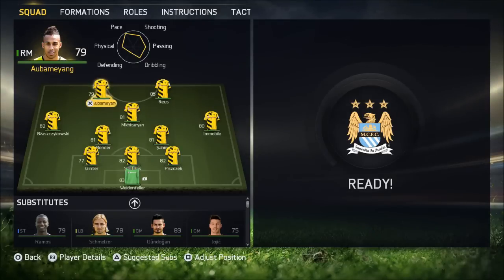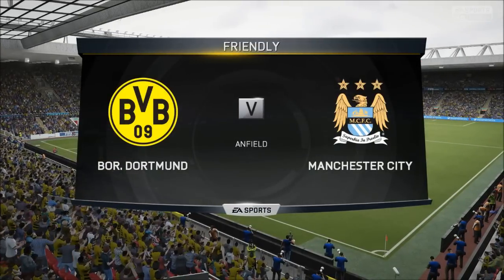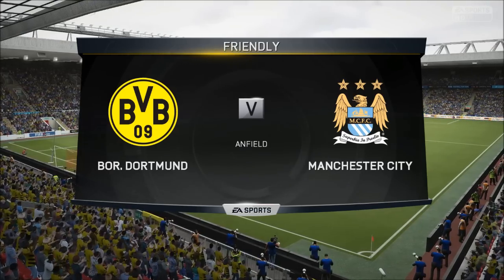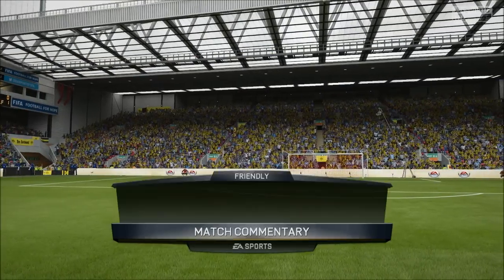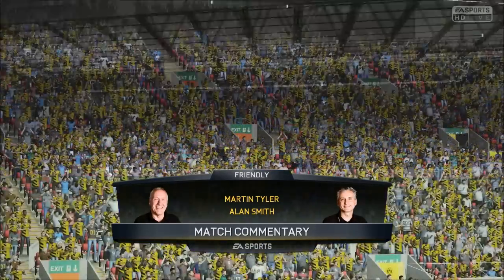Let's set up the team. The rules are that we have to make four changes from game to game and use a different formation from the previous game. Hummels and Subotic are still out injured — they'll serve another two games of their injury layoff after this. I bring in Immobile, Bender, and Shaheen. Welcome to the Borussia Dortmund vs Man City game — this is a big one. Man City have lost their first two games and got a draw in the other.